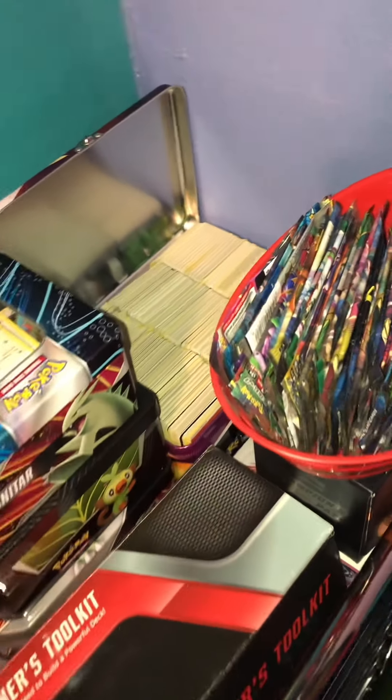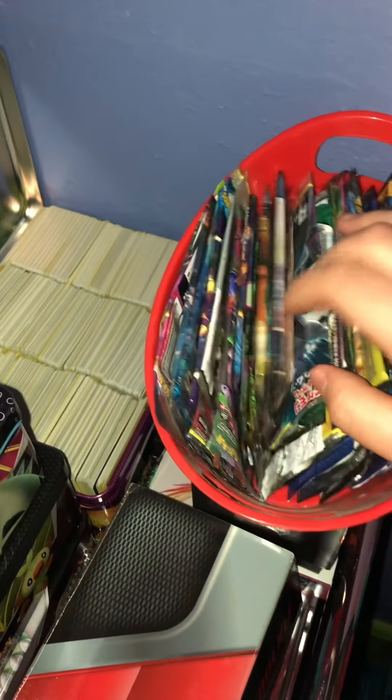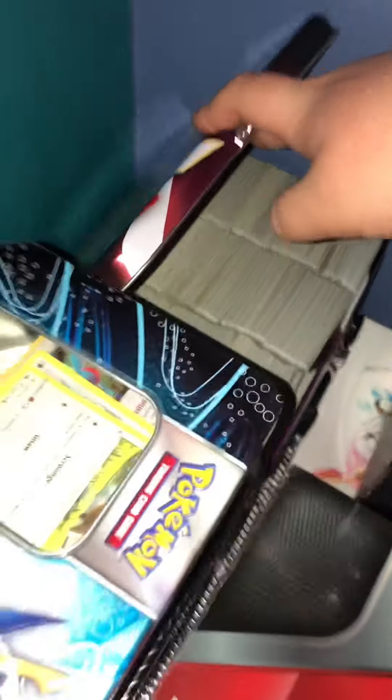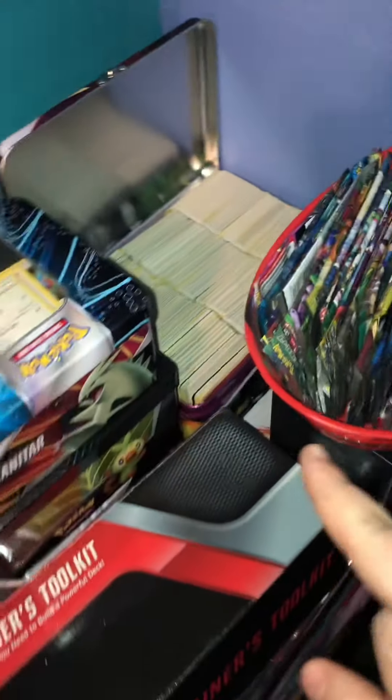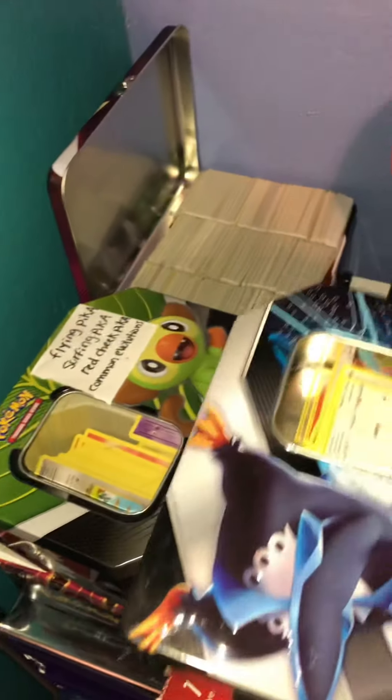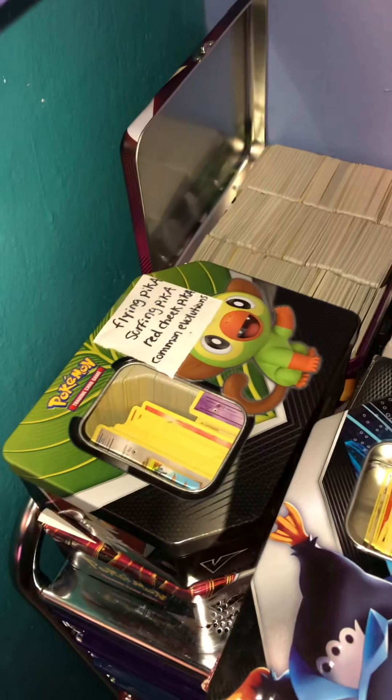Starting with the top, I have some open packs that I've opened up from different sets. And then this lunchbox that has some common cards lined up, and then an Apollyon 10 with some common cards, and then a Gookie 10.